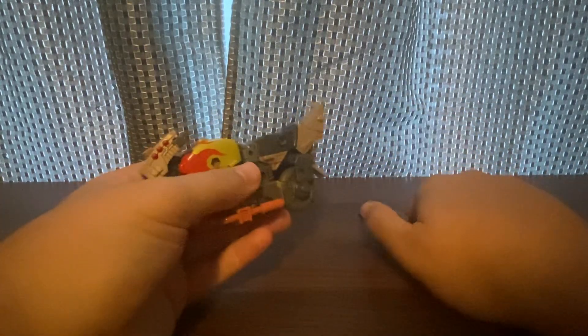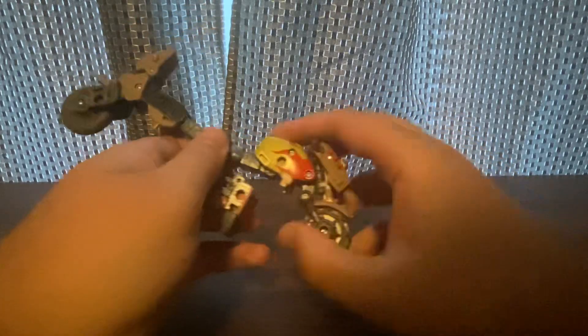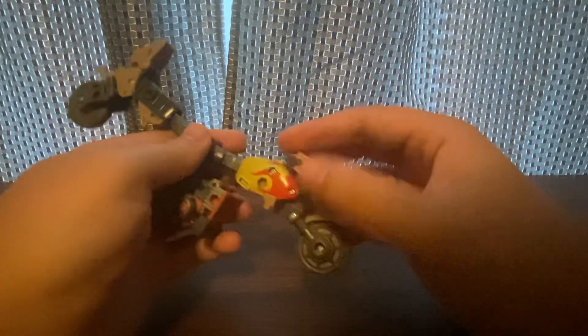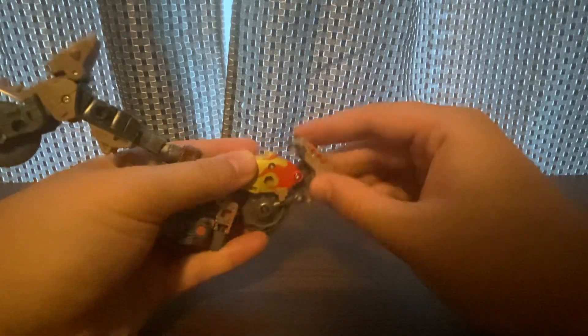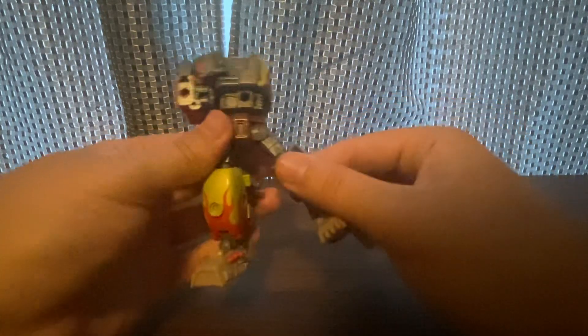Alright, first we're gonna start the transformation. I'm gonna do the legs first and the feet. I'm gonna flip up this here very carefully — it pops on and off very easily. Then flip this, move the blades down, and then flip the feet. Do the same thing on the other side.